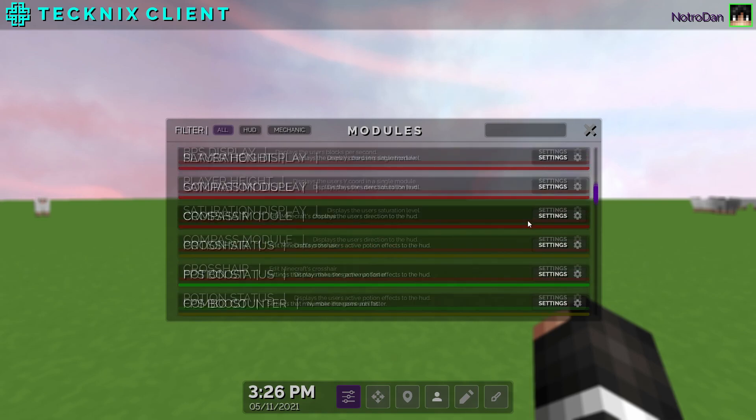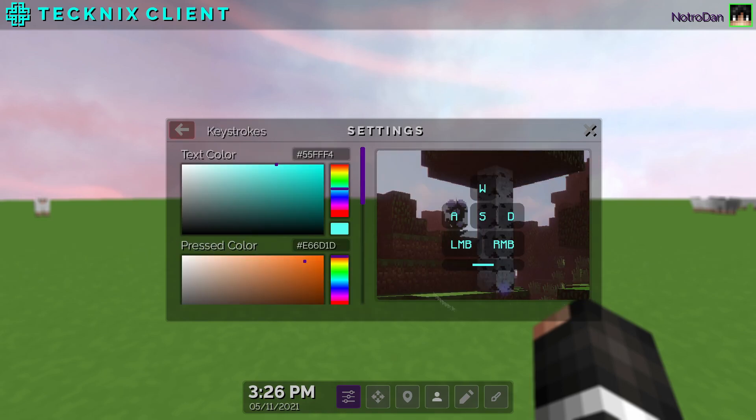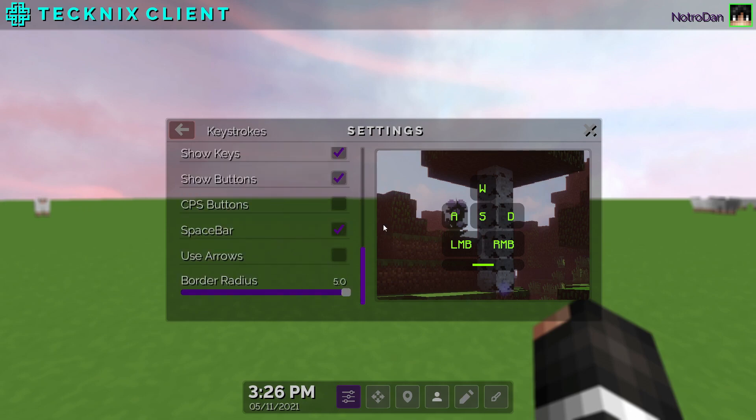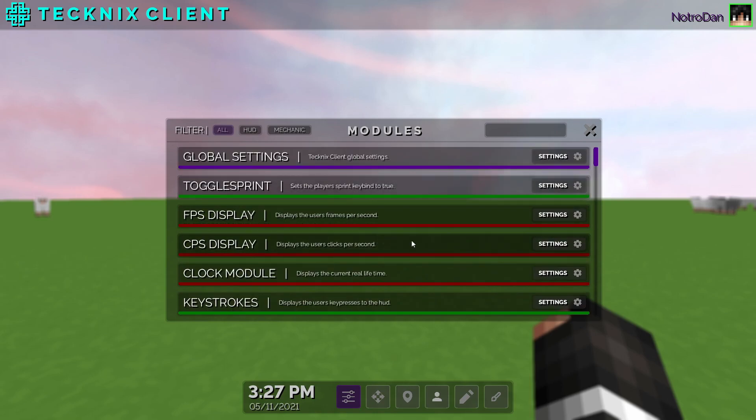To enable or disable a mod you just click it — the bar at the bottom turns green. All mods have a settings button. For example, with keystrokes: click enable, go to settings, and you get a cool preview of what it'll look like. You can make it any color, change the key press color, and one really unique thing is you can change the border radius — sliding left gives squared-off edges, sliding right rounds the corners, similar to Salvia client.